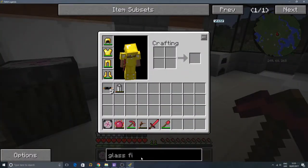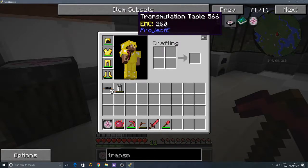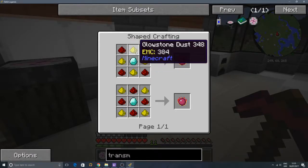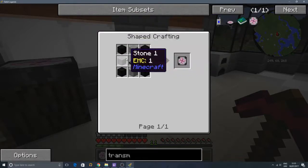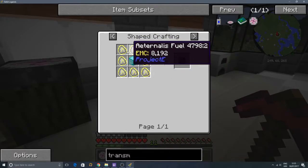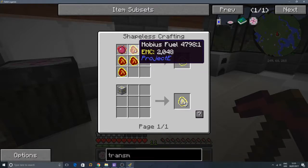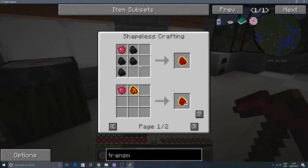I'll show you how to make this transmutation table. The transmutation table recipe is right here - you need a Philosopher's Stone, which takes diamond, some glowstone dust, and some redstone, some stone, and some obsidian. Then to make the tablet, you're going to need the table, the stone, and some dark matter blocks. These dark matter blocks are not so easy to make - let's make four dark matter for a block. Each dark matter takes eight alchemy fuels and a block of diamond, which is nine diamonds. To make a single alchemy fuel you need four mobius fuel; to make a single mobius fuel you need four alchemical coal; and to make a single alchemical coal you need four coal. So that actually takes a stack of coal per alchemy fuel.